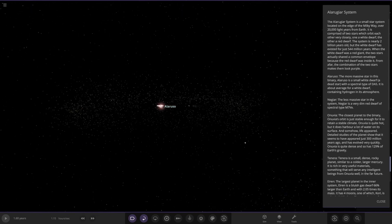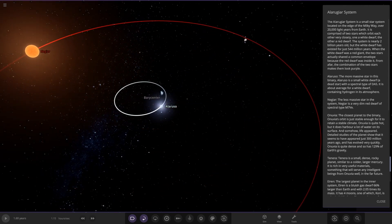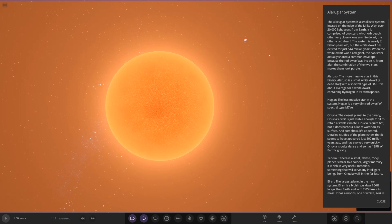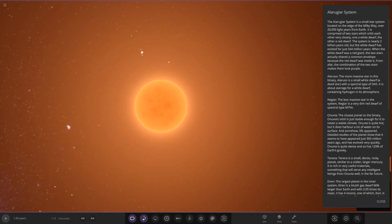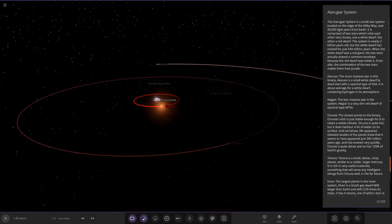From afar, the combination of the two stars makes them look purple — the red and white obviously making more of a pinkish-reddish-purpley shade. The most massive star in the binary is the white dwarf — a dead star with a spectral type of DA5, about an average white dwarf containing hydrogen in its atmosphere. The less massive star, Neger, is a very dim red dwarf with a spectral type of M7Ve. So we have a binary system — two stars.